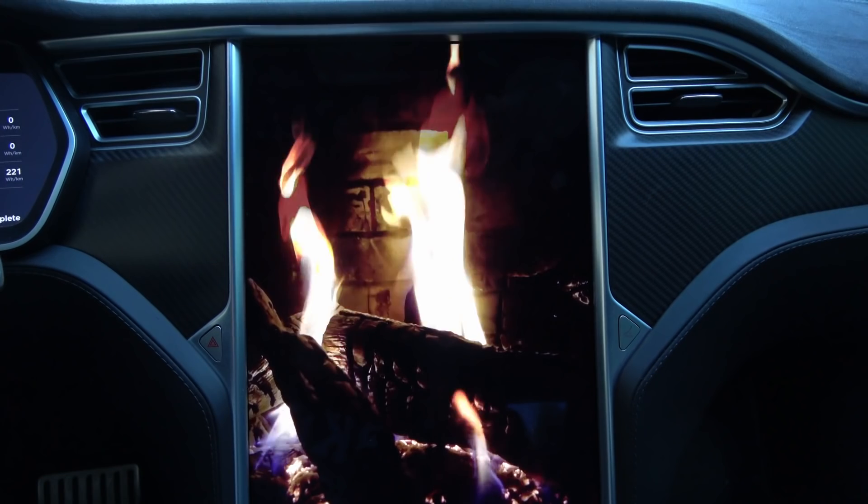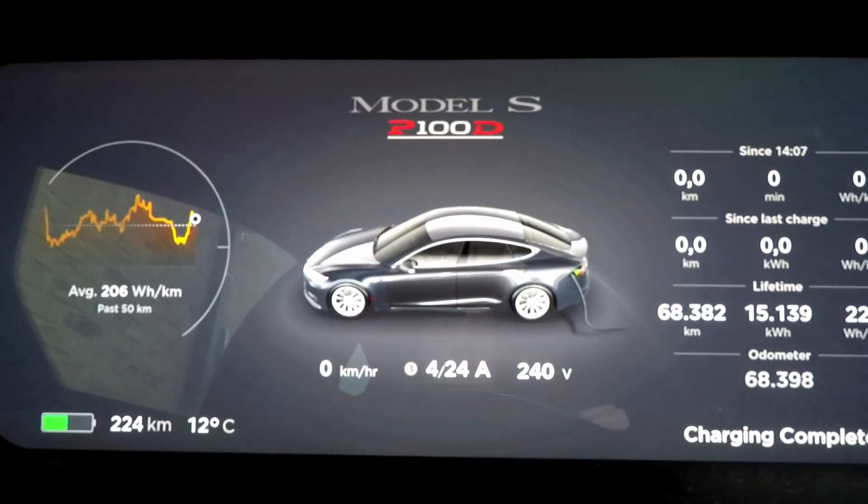I can already hear the heating starting up. You get this nice crackling log fire on screen. One thing I notice as a difference right away is that you really feel the heater going on directly — it's not so much the blowing of air, it's direct heating. Looking at the dash, we're currently consuming 4 amps at 241–242 volts. Remember this is three-phase power, so at the full 24 amps we'd get 16.5 kilowatts of power.